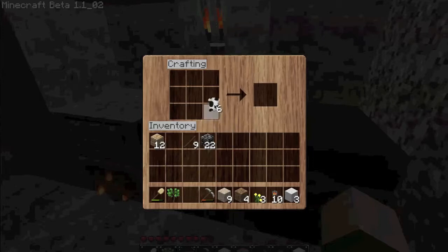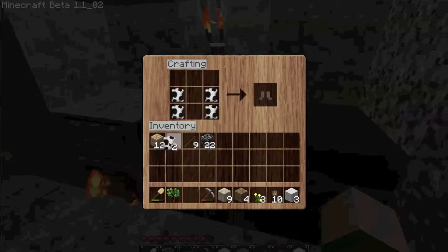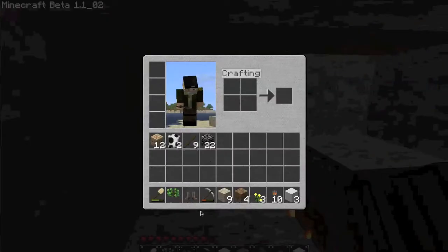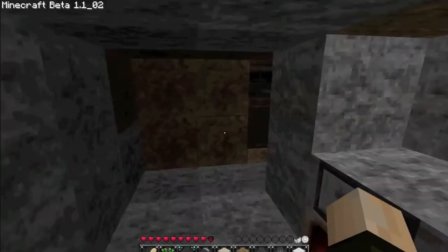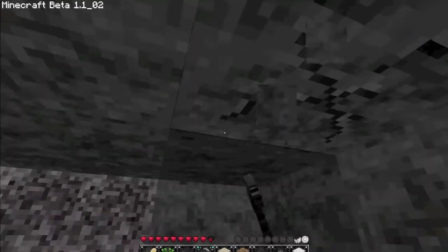Another thing you can do is make armor. I'll make some armor right now. I think I have enough for legs — oh, I'm one short, so I can make some boots. You can make armor out of leather, iron, diamond, or gold. But all I have is leather right now, so I'll give myself some leather boots. You can also press... oh, that's a terrible view, I'll show it to you later.